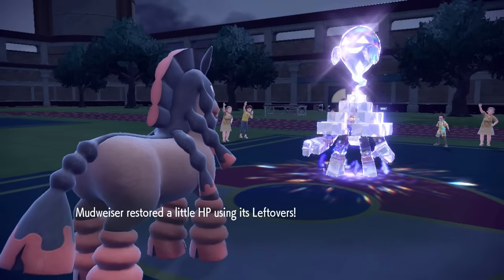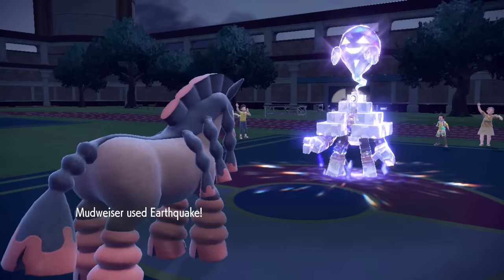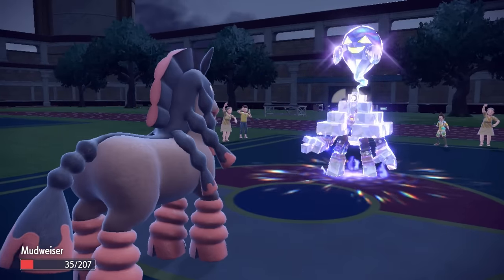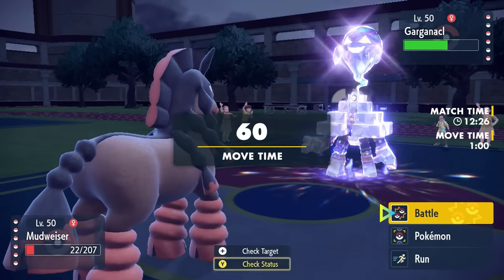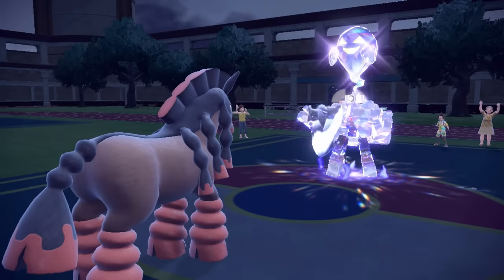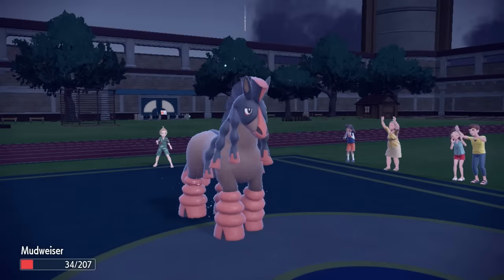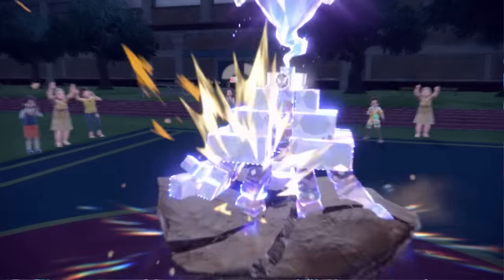Garganacl goes for Iron Defense, making it even more annoying — its physical defense is now insane. Salt Cure isn't quite taking me out, so I have nothing to lose leaving Mudsdale in and chipping. Mudsdale won't be much value at this health, it's just slow. I try rolling crit chances through the Iron Defense with Earthquake, but it doesn't happen and they get another Iron Defense up — now sitting at plus-four physical defense looking like a Minecraft dummy. I keep going for Earthquake trying to get it below half so even a Recover still leaves some chip.